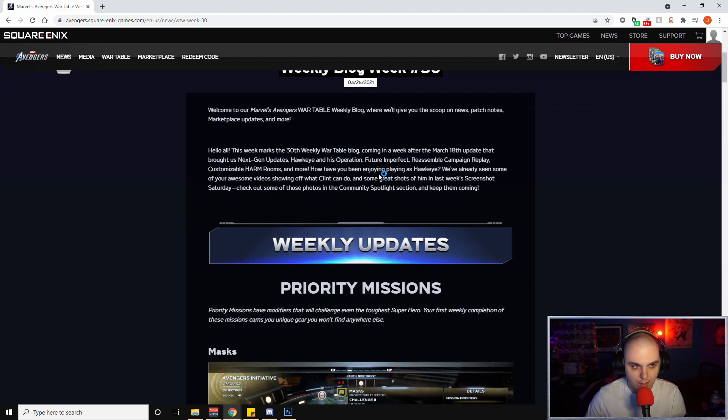Welcome to our Marvel's Avengers War Table Weekly Blog — we'll give you the scoop on news, passes, marketplace updates and more. This week marks the 30th weekly War Table Blog, coming a week after the March 18th update that brought us next-gen upgrades, Hawkeye and his operation Future and Perfect, Reassemble campaign replay, customizable Harm Rooms and more. We've already seen some awesome videos showing off what Clint can do and some great shots of him in last week's Screenshot Saturday.